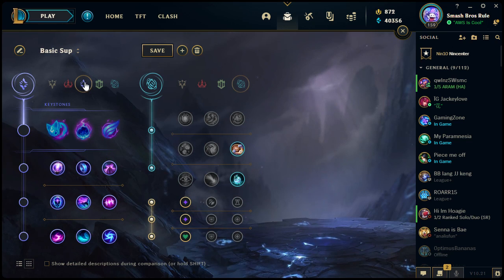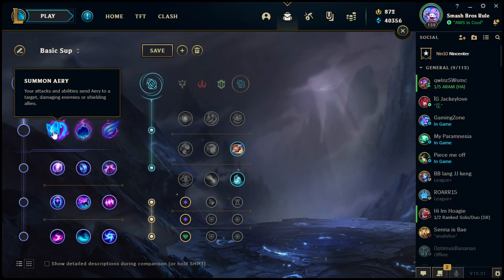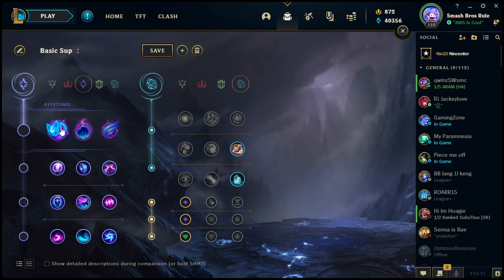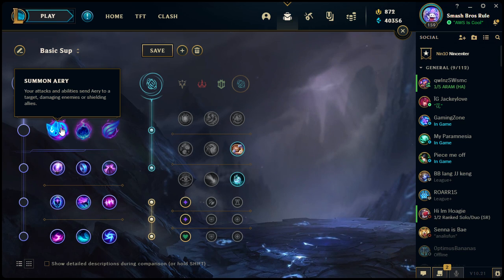Moving on to the third tree: Sorcery — empowered abilities and resource manipulation. This is primarily taken on most mages and some supports, maybe even a jungler or two, but if we're associating a primary role with each tree, this would be mages. First keystone is Summon Aery: your attacks and abilities send Aery to a target, damaging enemies or shielding allies. Next is Arcane Comet: damaging an enemy champion with an ability hurls a damaging comet at their location.